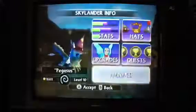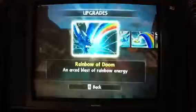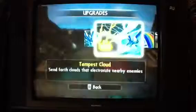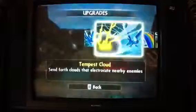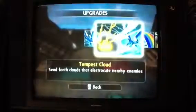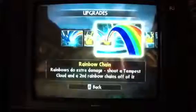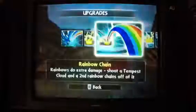Some of my friends who are girls would like to play this game — we can do this as well. So let's get going. Rainbow of Doom: an electro blast of rainbow energy comes from her horn. Tempest clouds: send forth clouds that let you fight any enemies. Rainbow chain: rainbows do extra damage.